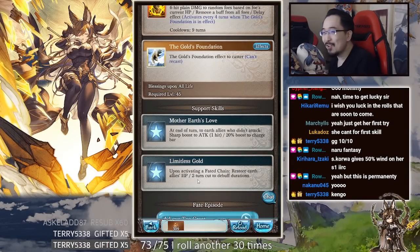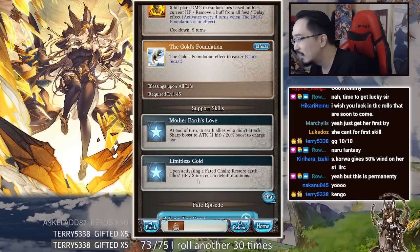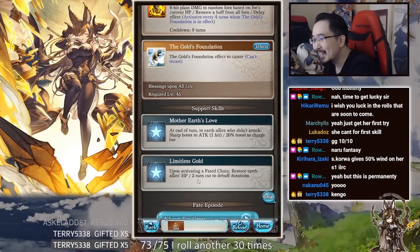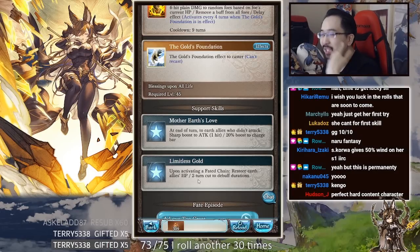With that super bar Monica thing, you can ougi full ougi every — you can almost get Fated Chain every two to three turns. But you can't really do that with her because she's not ougiing all the time, so she doesn't really get the benefit as much.